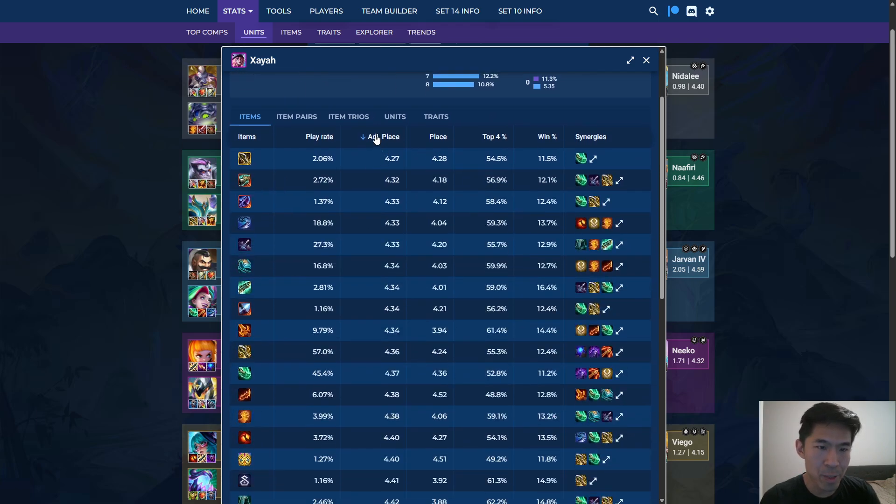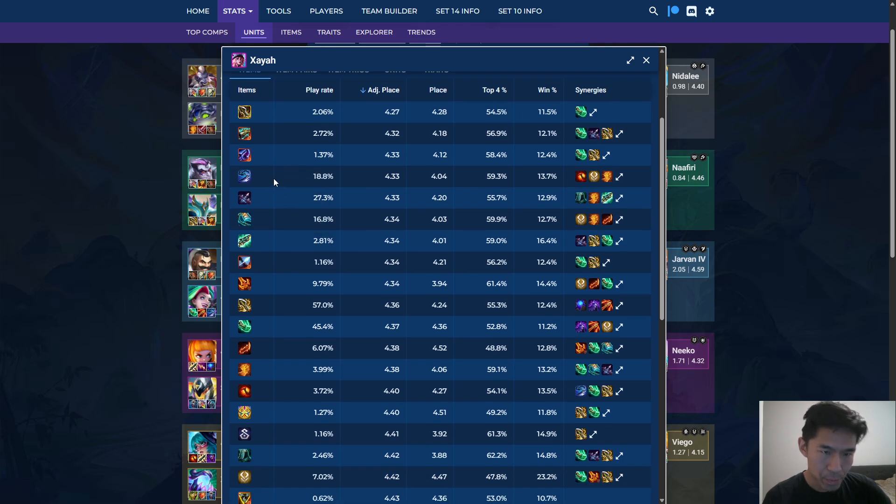Just going by adjusted placement, I mostly want to focus on the craftable items. However, there are some artifacts and radiant items up here that are good. But generally, focusing on the craftables from top to bottom, they're generally going to be the best items. So you can see Giant Slayer, Last Whisper, Guardbreaker, Gunblade, Deathblade, Infinity Edge, Shoujin, Rageblade.